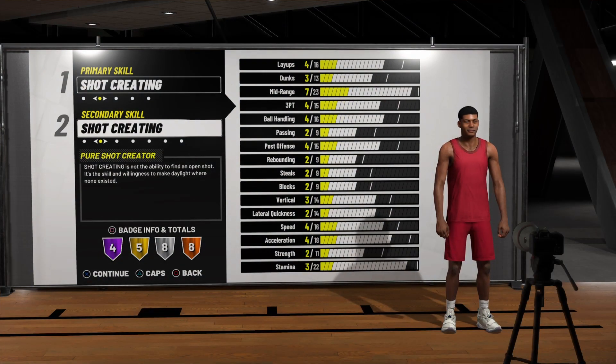Just look at the stats — the mid-range, the layups. It's almost like he's a slasher at the same time. Your character is small enough to speed boost without takeover too. Look at the ball handling and the three-point rating — they can shoot threes too. There's not much to be said.